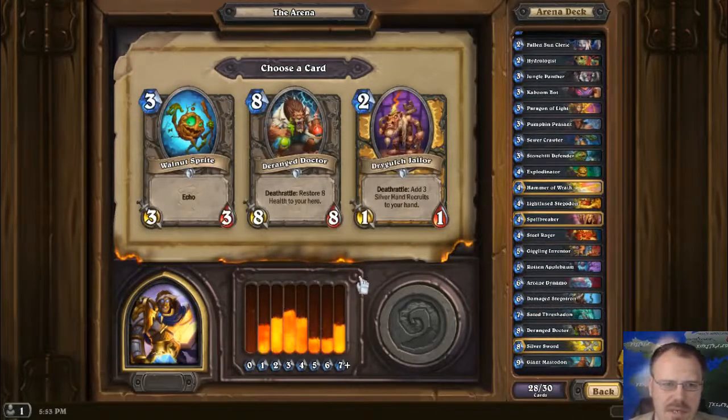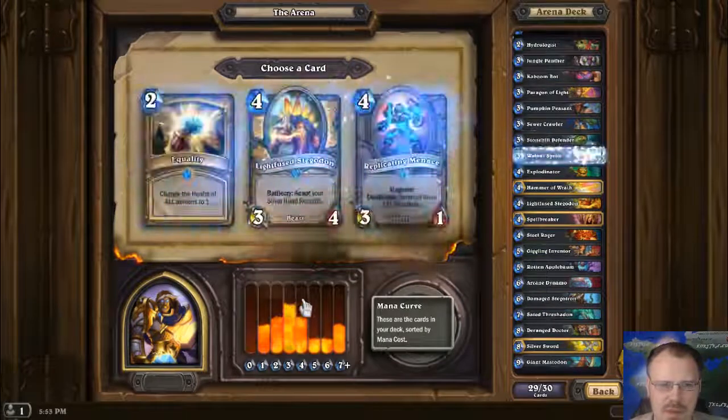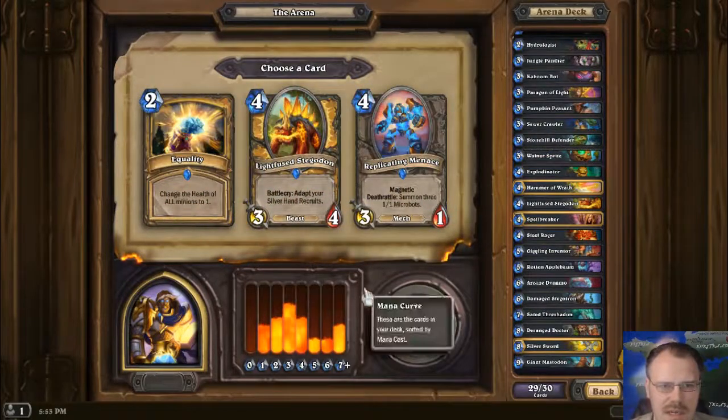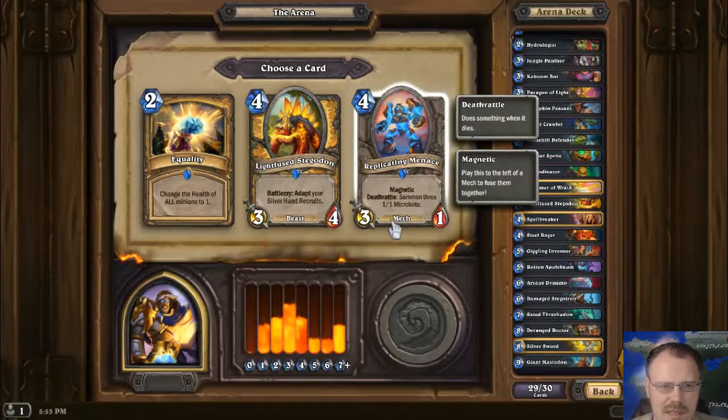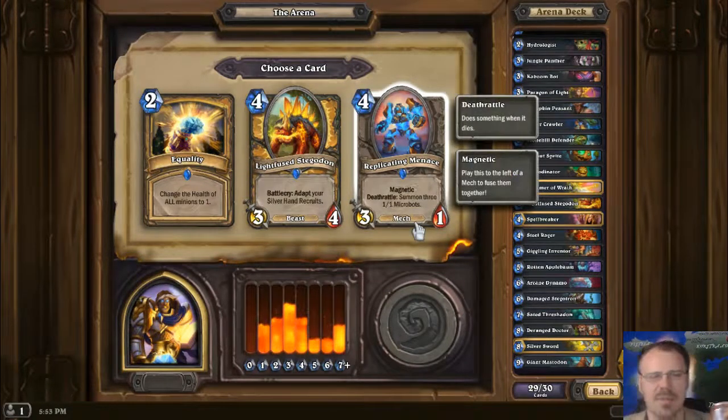Wait — actually kill my opponents. Three Silver Hand Recruits to your hand — I don't have too many things that benefit from that. Walnut Sprite is flexible though, we like the echo. Replicating Menace: 3-1 for 4, Magnetic, and when he dies he summons three 1-1 microbots. That doesn't sound like a very long replication cycle. When it was called Replicating Menace I assumed it was recursive, but apparently not.